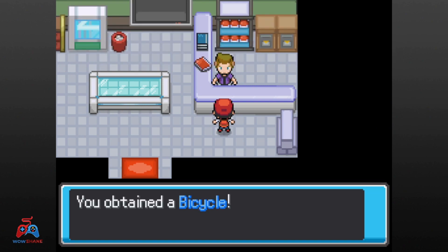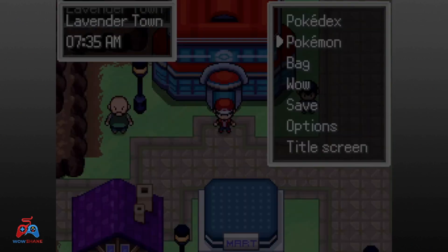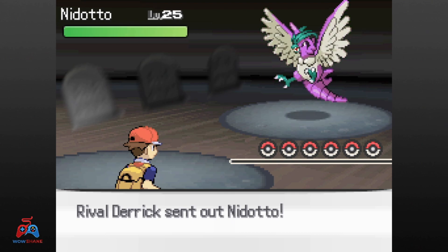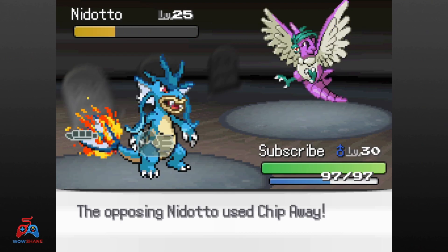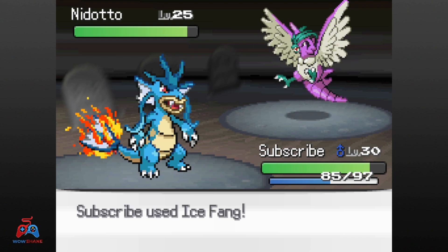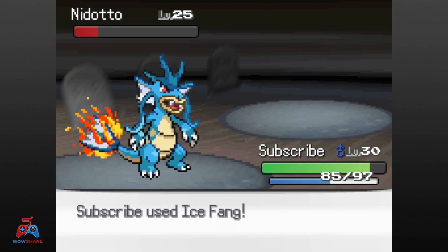Since I had nothing to do in Celadon apparently, I flew back to Lavender Town and entered the Pokemon Tower. Dairjon was already there to battle me again — he leaves with an evolved Nidoto. Ice Fang takes Nidoto past half health, and Chip Away did nothing to Subscribe. Jonak uses a Super Potion, but this battle is already won. Ice Fang again past half, another Super Potion, another Ice Fang past half, and one more to take out Nidoto.